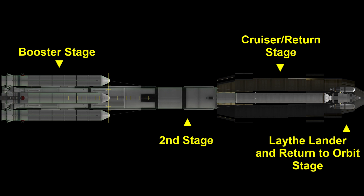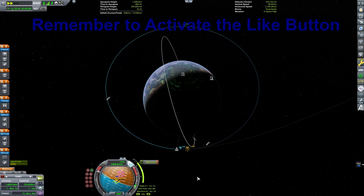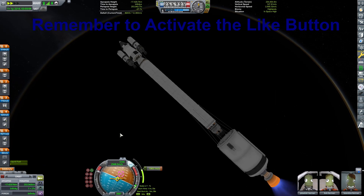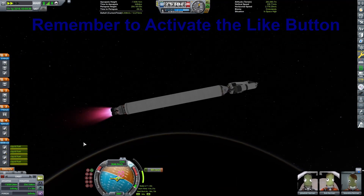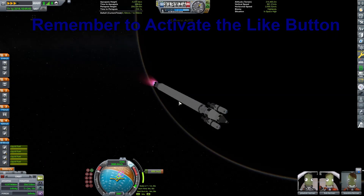Our booster stage has a starting thrust-to-weight ratio of 1.2 and about 3,000 meters per second of delta-V. The second stage has about 1,500 meters per second of delta-V. In the middle, my transfer stage — my cruiser stage — is all liquid fuel with 8,344 meters per second of delta-V.